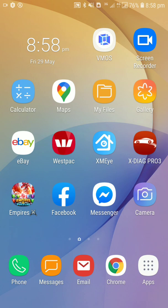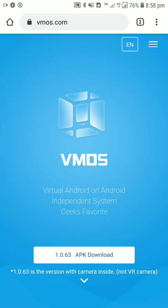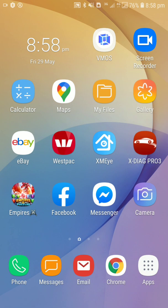The first thing you have to do is download the virtual mobile phone operating system — so go to vmos.com and download the APK file, which is about 350 megs from memory. Once you install that you have the icon at the top, you can see it there.